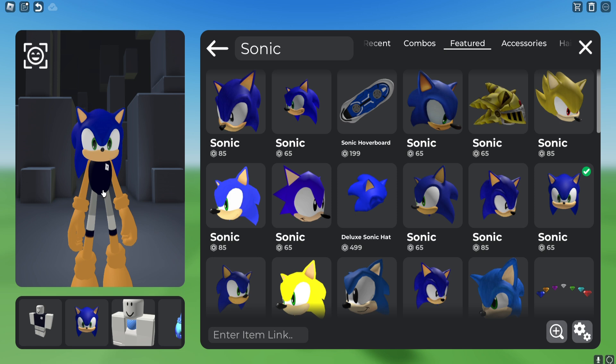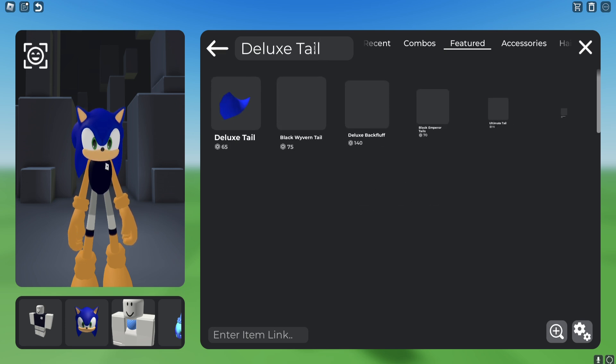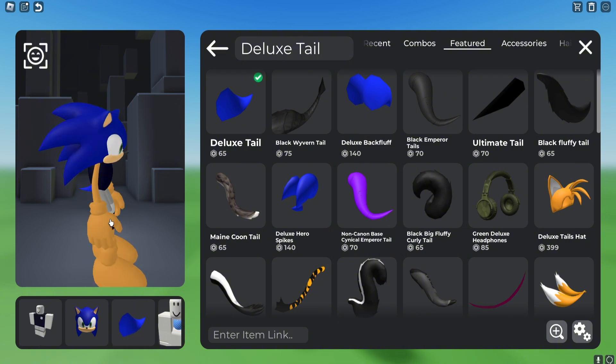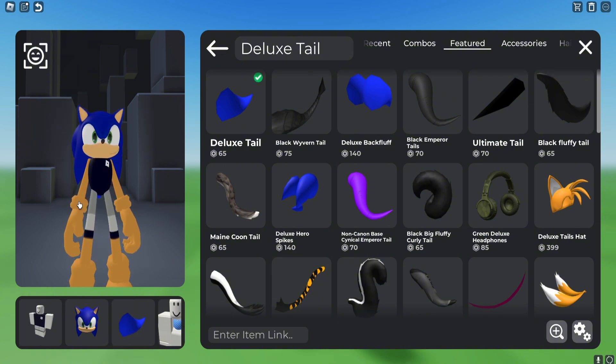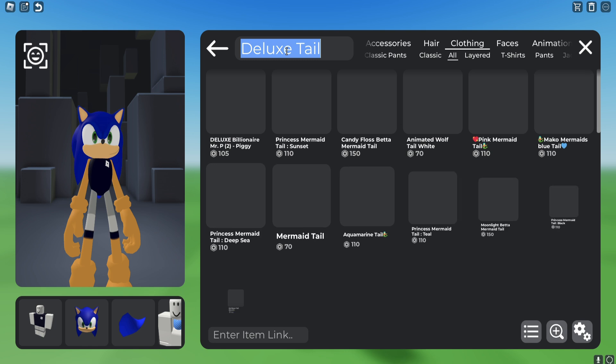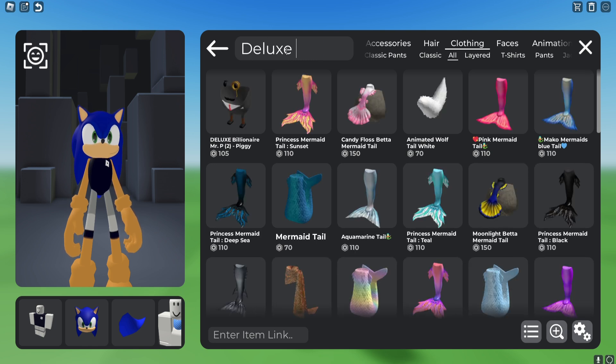Once you have the head, the next thing you need is a tail. Sonic has a really small tail, and the one that matches really well is called the Deluxe Tail. This is basically 60% of the whole build.